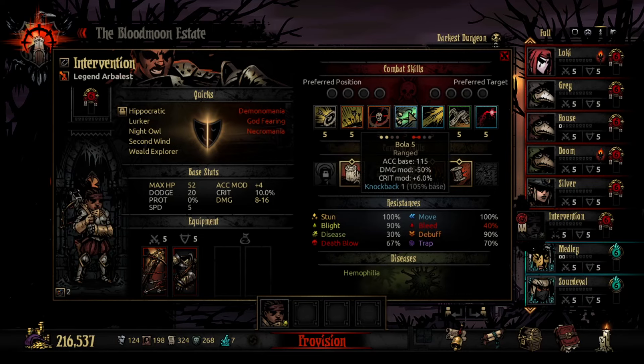Bola isn't too bad on paper because Arbalest can't hit rank one and this gives her something to hit rank one. But then you remember she loses her mark synergy — that's already half her ideal damage — so she's back down to 7-14, and then it's half of that, coming out to around 4 to 8 damage, which is really bad. The knockback effect is pretty awkward because frontline enemies usually have higher movement resist, and sometimes you just move the first person to rank two while rank two doesn't move, going up to rank one. So this move just isn't that good.